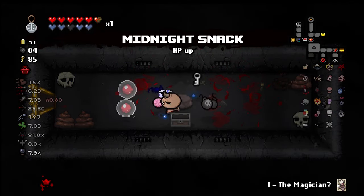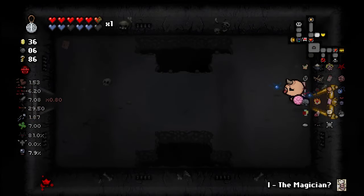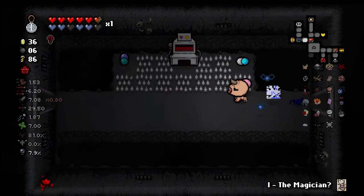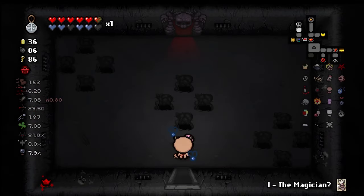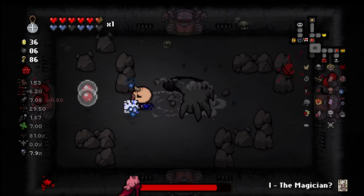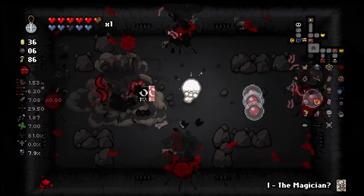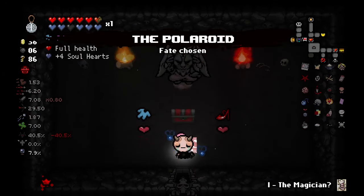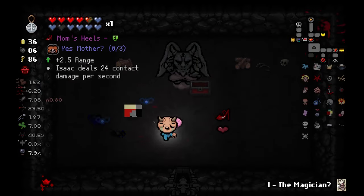Midnight Snack — it's fine if we get a devil deal, which it does look like we will get one, but will I capitalize on it? Probably not, because it is boss room items, and boss room items kind of suck sometimes. And it's a Mom fight — we should be fine. Mom knew my one weakness: don't give me any Vardy Retro I can use. That kind of sucks. We'll go up. Do we need range? No. Bye-bye.